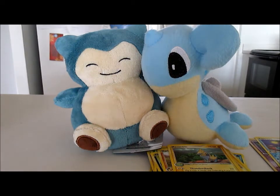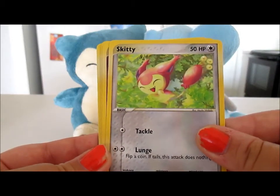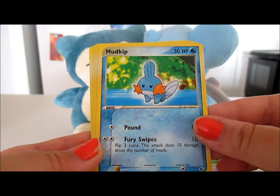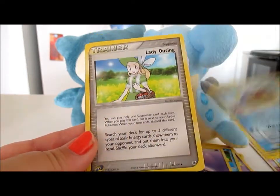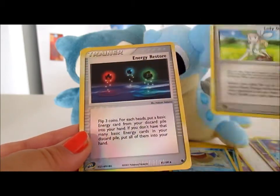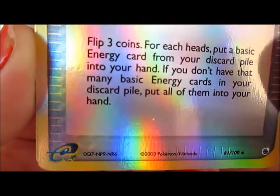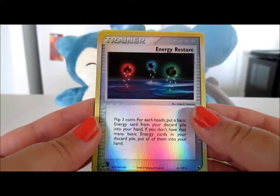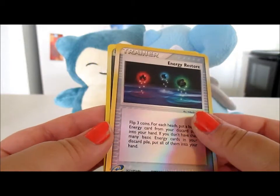Another Rayquaza pack — I'll save that Manectric artwork for later. We got a Makuhita, another Skitty looking like he's bungee jumping, Ralts, Mudkip — because I heard you guys like Mudkips — a Psychic energy, a Wailmer looking way too happy, and a Lady... not only is this the second reverse Energy Restorer in these packs, it's the exact same one again. That is a pain. And the rare is — double pain. That was a trolling pack if I ever saw one.